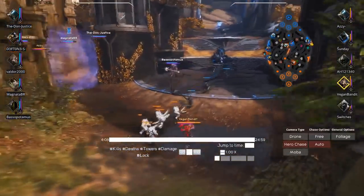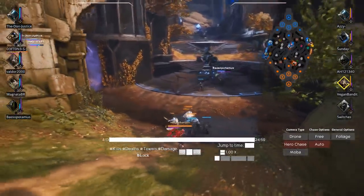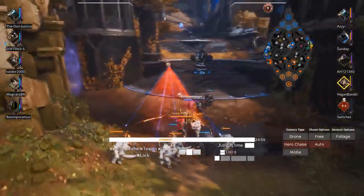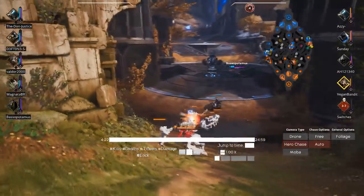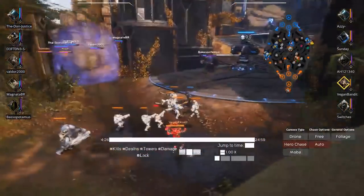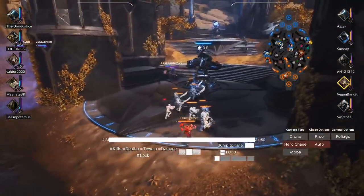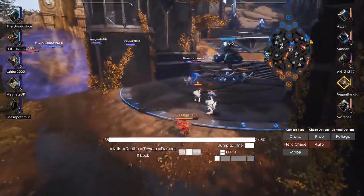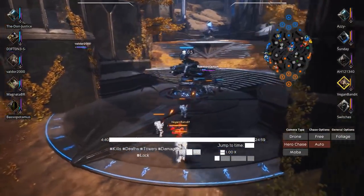If you haven't noticed, the names on both teams: my team is four diamonds and one master player, and we're versing four plats and one diamond player. So that's probably why this game isn't fully representative. But I am a diamond player laning against a diamond player, so I think at least this lane in the early stages should be hopefully pretty representative. Severog being a pretty strong offlane pick at the moment, so me doing well against that should maybe indicate a little bit about Gadget's power.